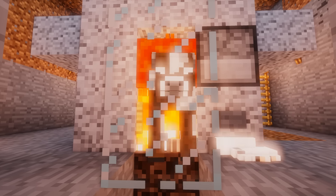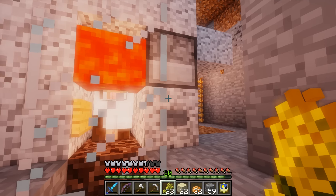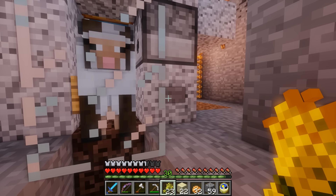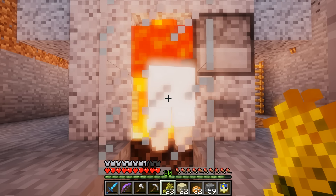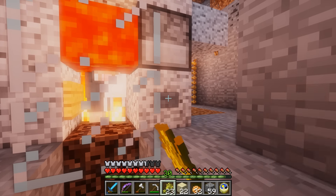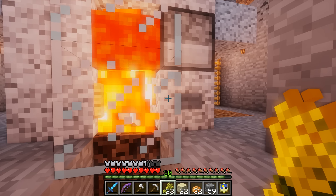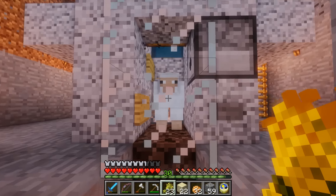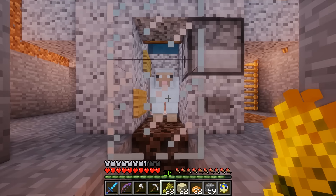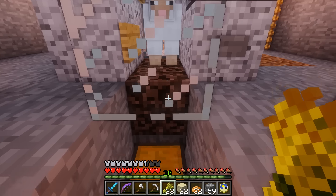This is a dispenser, and inside it has a bucket of lava. If I press this button it's going to push lava out just into this block. There's a sign here, and lava can't fall on a sign — it considers a sign like a solid block, so the lava only goes in the top square here. That is a weird thing. Why would a wooden sign block lava? Basically, signs in Minecraft block an entire cube. Fortunately for this design, a sign is one of those blocks.